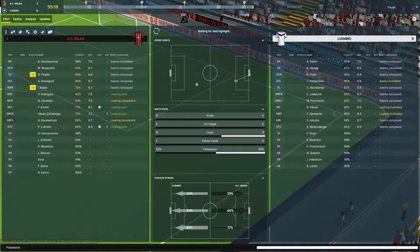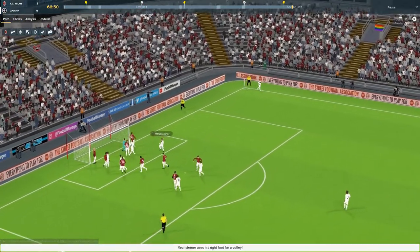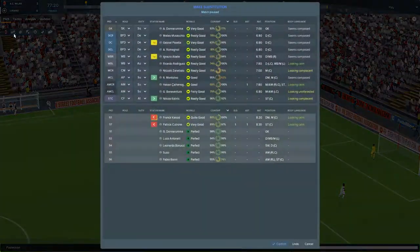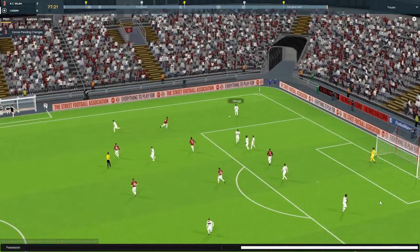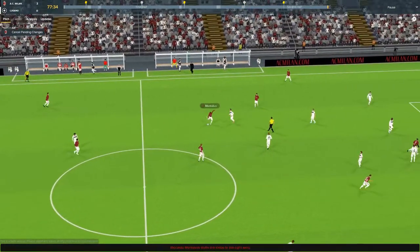I'll give him until 65 and then bring on Kalinic. Let's go for Kalinic now — Kalinic can come on, and so can Montelievo. Montelievo comes on for Kessie, changed to an advanced playmaker. I'd like Kalinic to do something — I hate seeing a player just sit there and rot, especially since he's joining permanently at the end of the season. Pretty much just waiting for this game to be seen out. We can bring Suso on for Cialanoglu. Romagnoli to Palleta — if we could get a nice 3-0 victory I'd be happy going into the game against Crotone.